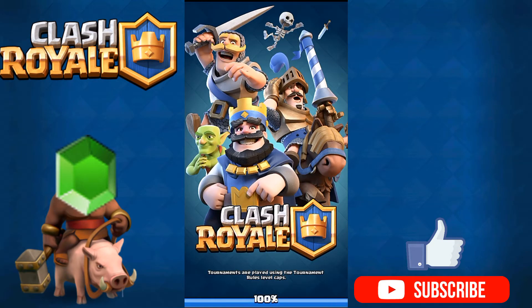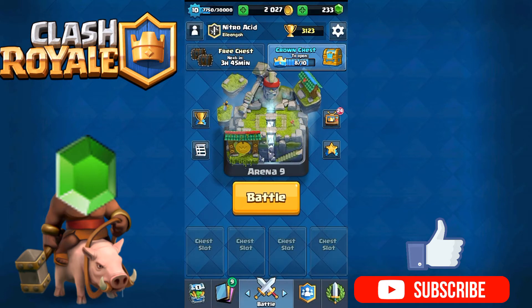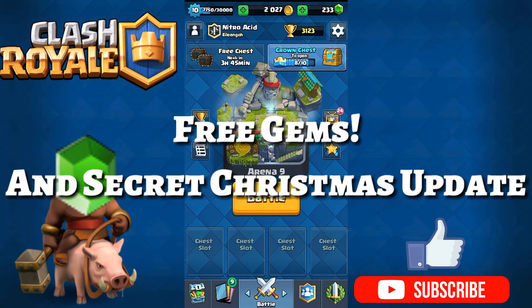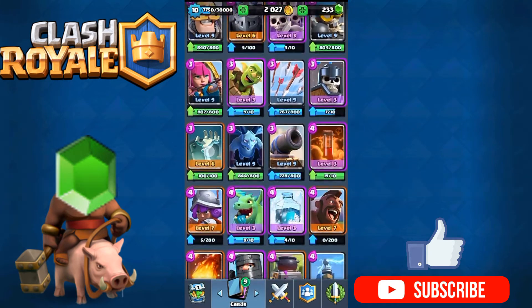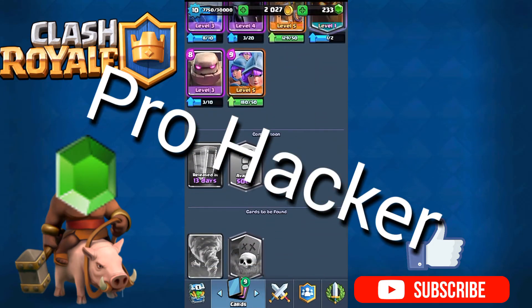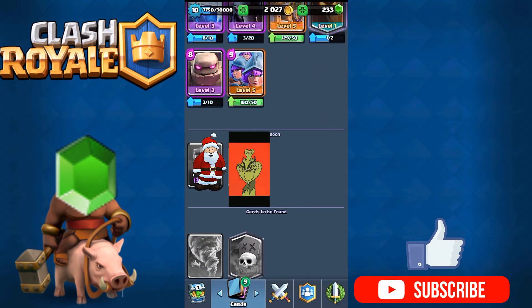Hey, I guess you are here for free gems. My name is Nitro Alesside and welcome back to another video. As you guys have seen the title and the thumbnail, I'll be showing you guys how to get free gems and also this secret update which was leaked. I have hacked into the game and there is a new card called the Santa card and the Grinch — two pretty cards associated with Christmas.